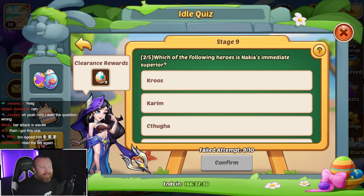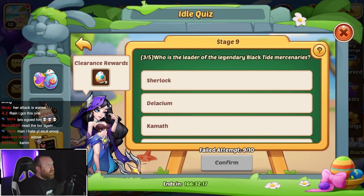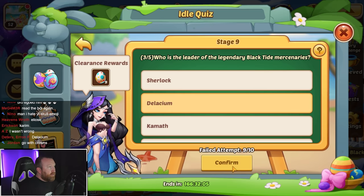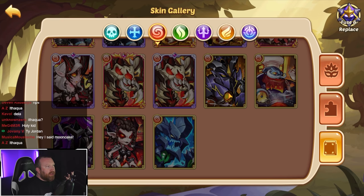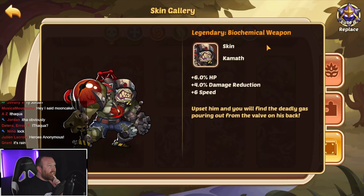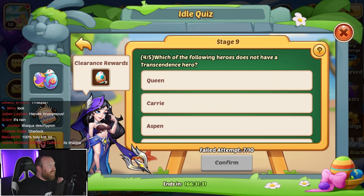Which of the following heroes is Nakia's immediate superior? That's going to be Karim — we've already done that one. Who is the leader of the legendary Black Tide Mercenaries? I guessed Delacium, then Cameth — wrong factions. With some chat help, the answer is Ithaqua.